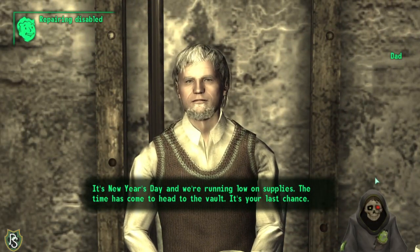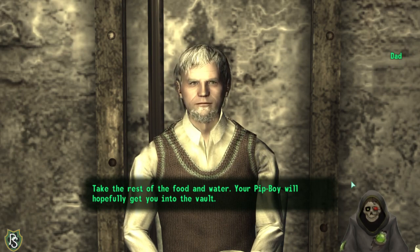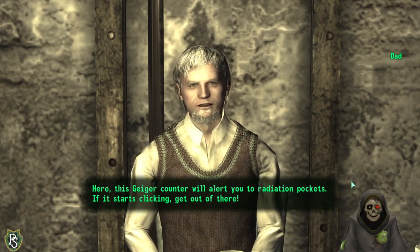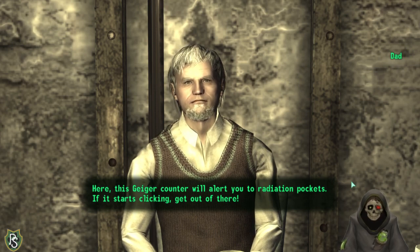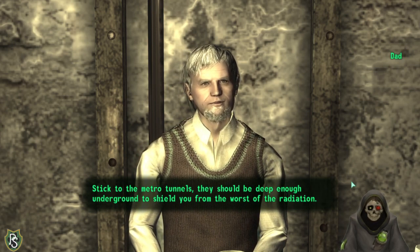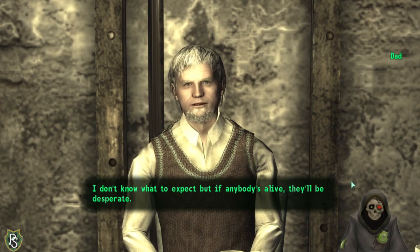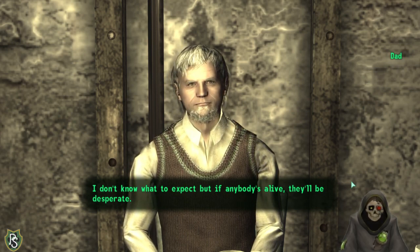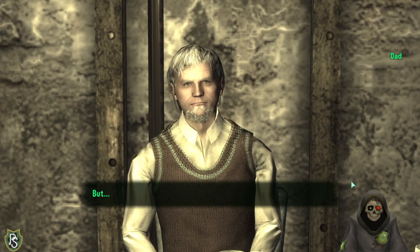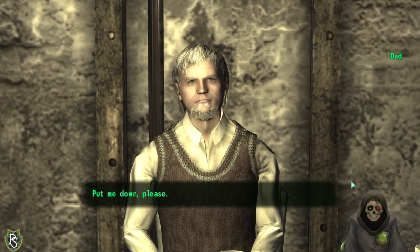Low on supplies, the time has come to head to the vault — it's our last chance. Father: 'Take the rest of the food and water. Also take this Pip-Boy — hopefully it'll get you into the vault. Take this Geiger counter — it'll alert you to radiation pockets. If it starts clicking, get out of there. Stick to the underground metro tunnels. Take this pistol — I only have six bullets left. Use them sparingly. But before you go... put me down, please.'